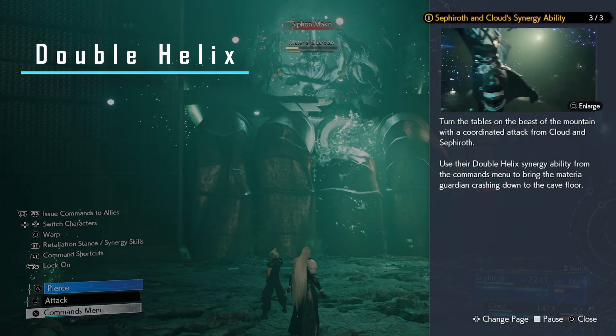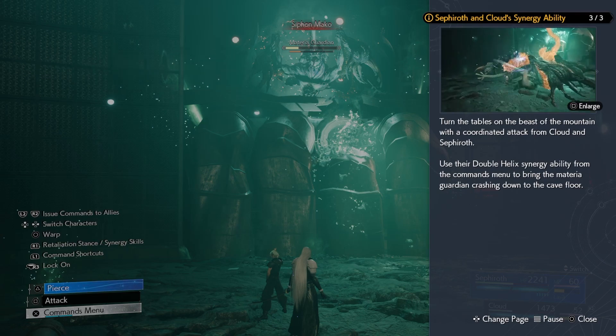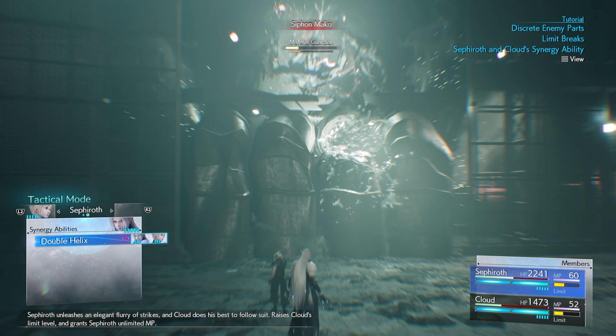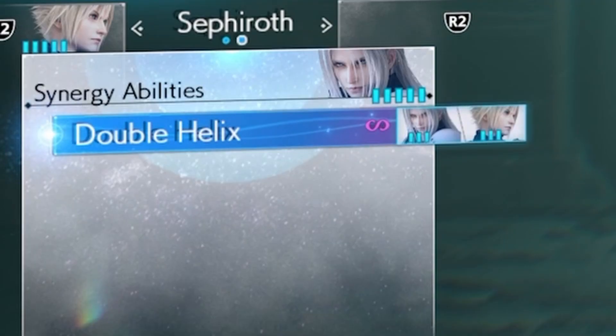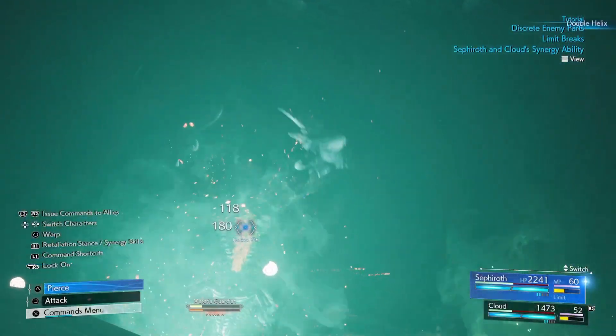Lastly, we have synergy abilities. Cloud and Sephiroth have the ability to perform Double Helix. In order to perform a synergy ability, you'll need things called pips — the little blue rectangles underneath their ATB gauge. A certain amount is required to perform synergy abilities.